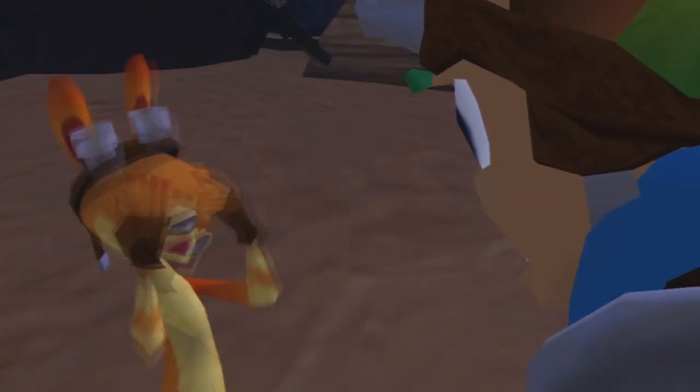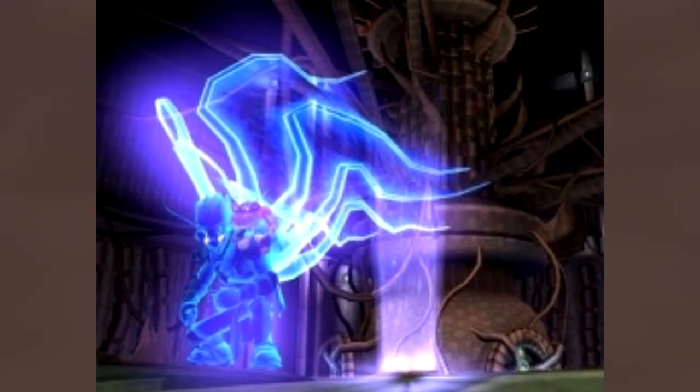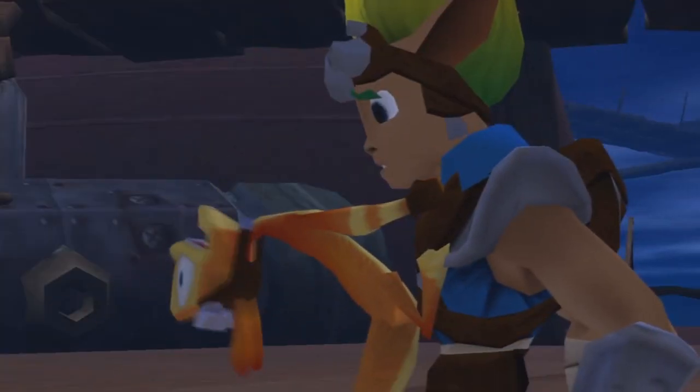You can argue that when Jak is in his light eco form his eyes are white, but I don't know why they went with blue if light and white eco were the same thing. Jak looking white like that in Jak 1 looked pretty sick — it actually looks better than the blue in my opinion.